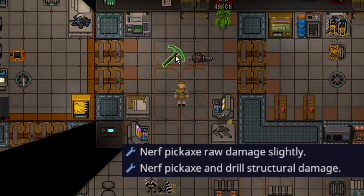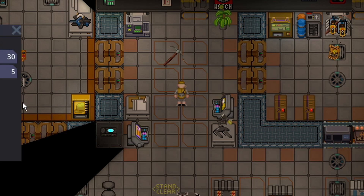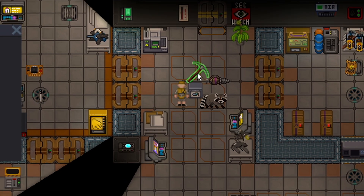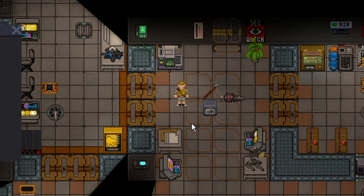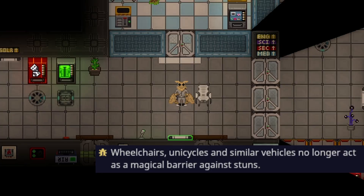The pickaxe and mining drill have been nerfed. The pickaxe has lost both structural damage and raw damage, and the mining drill has lost structural damage. The mining drill still weighs only 5, while the pickaxe now weighs 80 where it used to weigh 24, so you can't carry it as easily. It's also been made more expensive to craft — now costing 10 steel and 5 wood instead of 2 steel and 1 wood. You can still wield the pickaxe for a whopping 20 structural damage, meaning it can still tear through most doors fairly quickly.